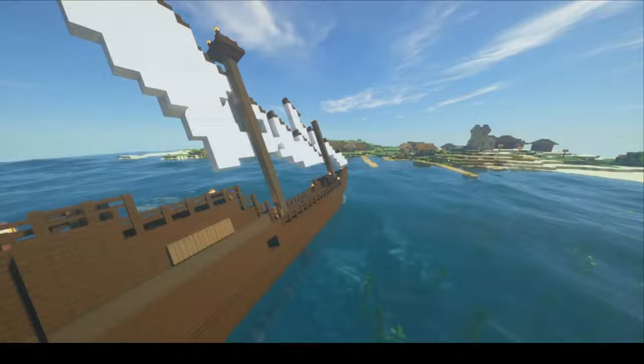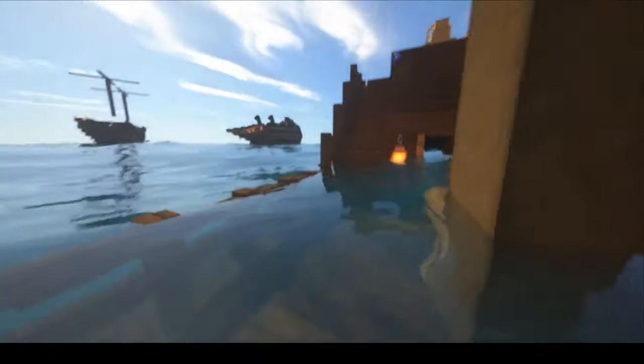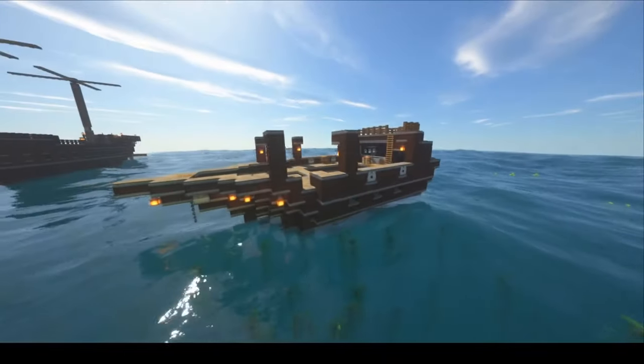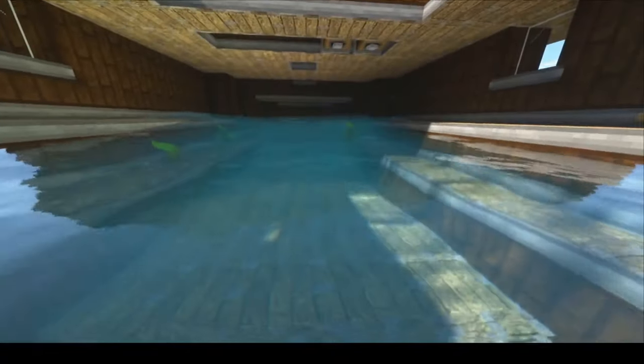I tried a few things on my sailing ship to lower the center of gravity, like adding a bunch of ballast underneath. It still tipped over though, so I tried to add even more but the ship sunk too much. My next step was to try stabilizing my steamship, but I had the same problem and it would always sink. I tried a few things like modifying the shape of the hull, but it never quite worked.